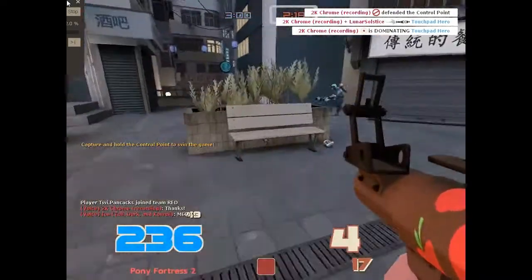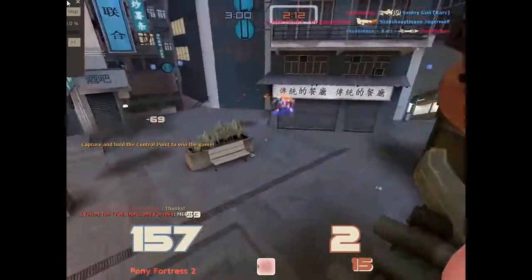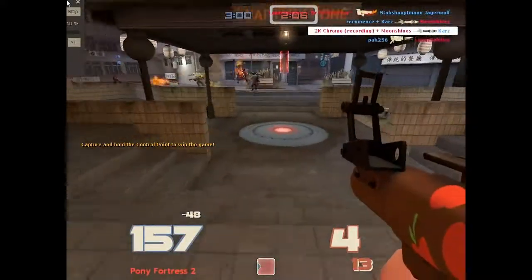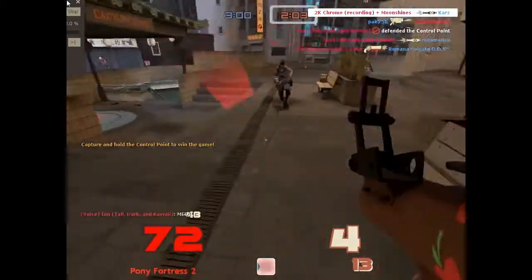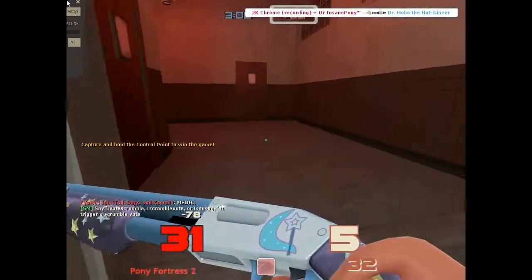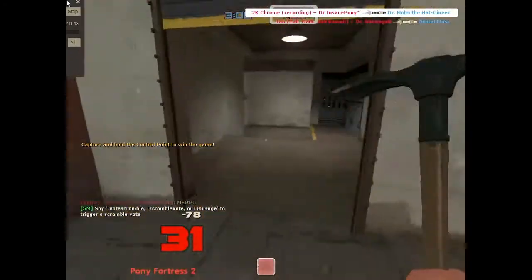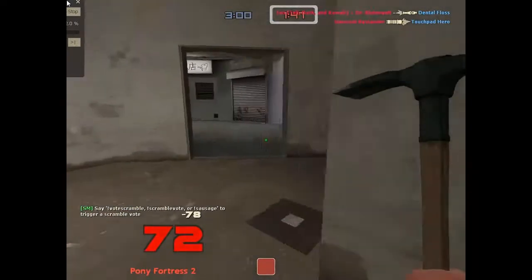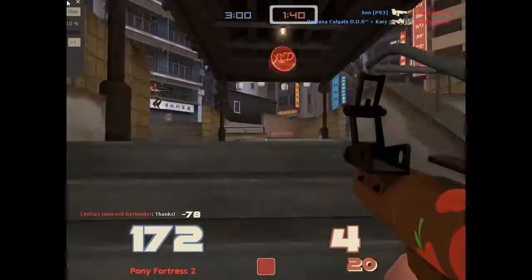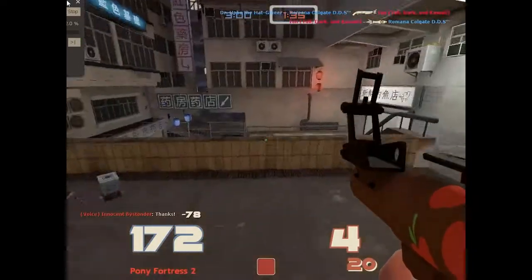My opinions on different Koth maps: Koth Harvest — way too small, way too narrow. The point is inside a house; you kind of need like five people in there in order to stay safe. Although I do like the map overall, it's kind of nice. Koth Lakeside — the exact opposite. It's way too open. Regular sentries pretty much ruin the map. Mini-sentries are okay, not too bad, but it's way too open.